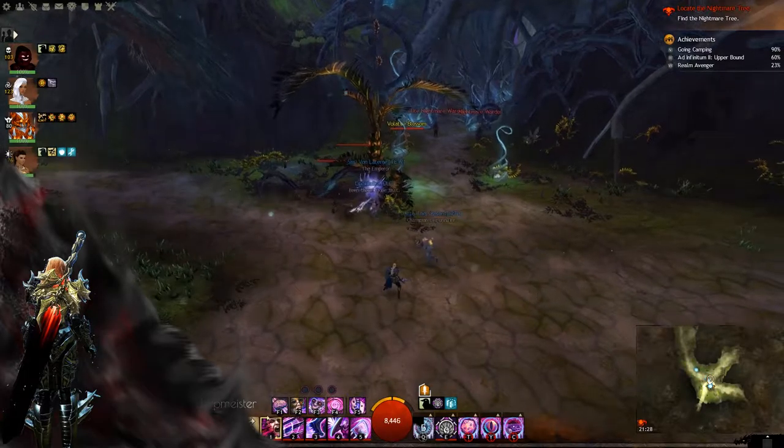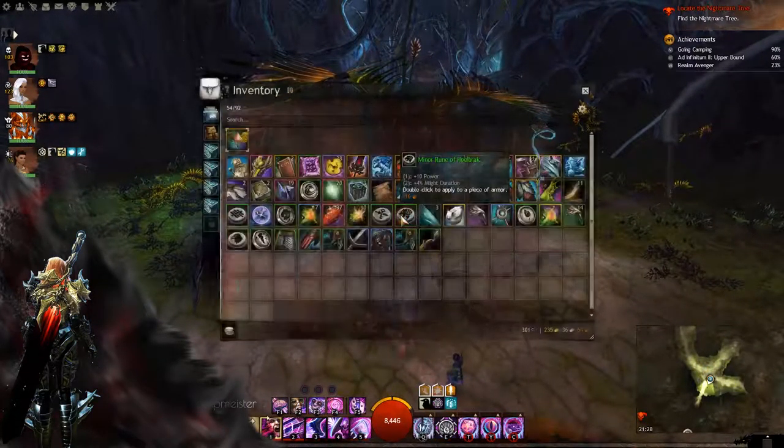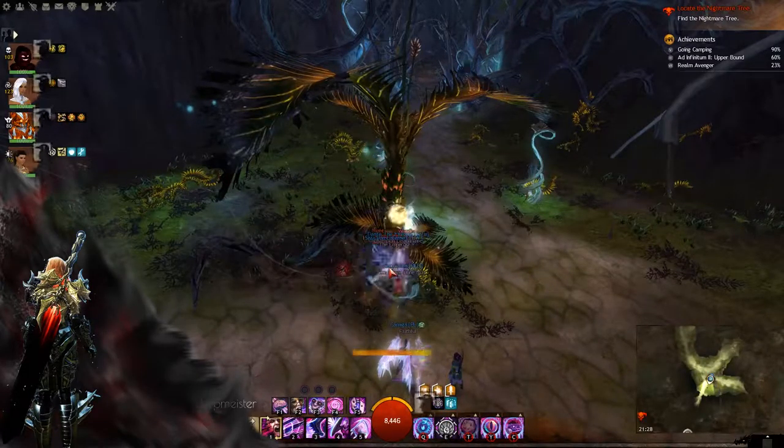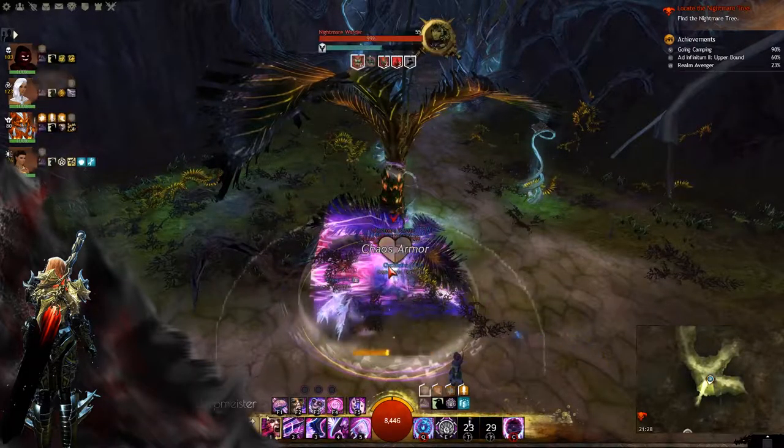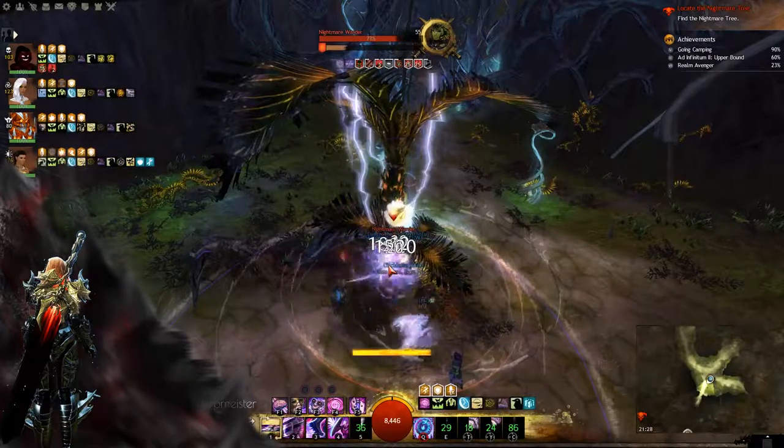Now we have a very small boss which is not too hard. Just stack at this palm tree, pull the boss, and damage them as much as you can. Break the CC bar and you can burst him down very easily.